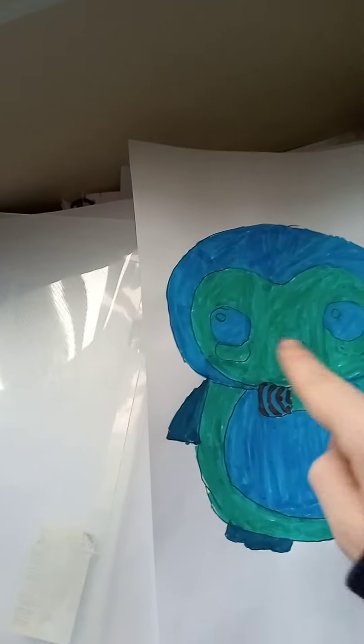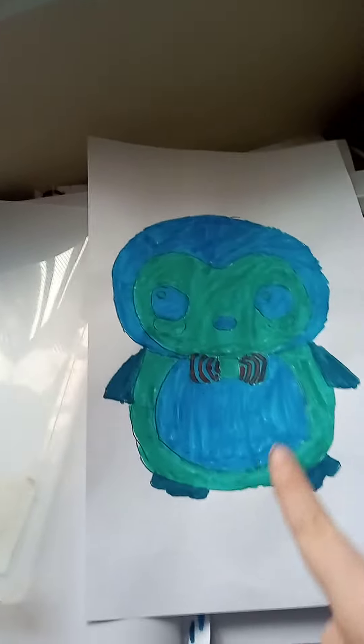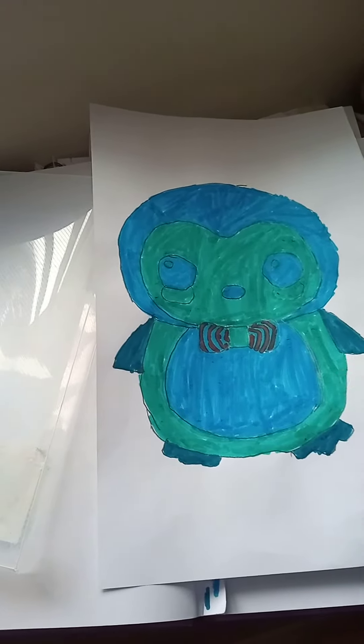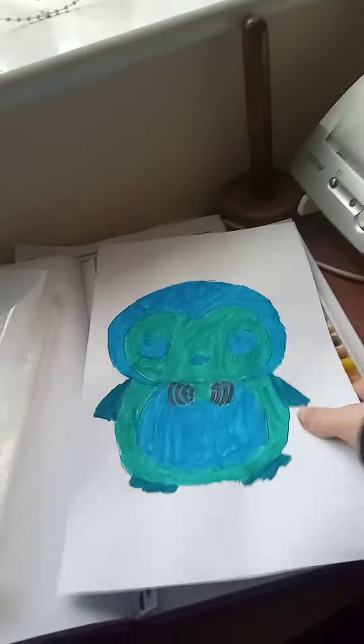If you zoom in on the eye you can see the light green there. On the inside there's a kind of greenish turquoise, and on the outside there's blue — and here the blue is on the inside while the outside is green, so I kind of inversed it. Remember to like, subscribe and share. And this penguin and this cat need names!